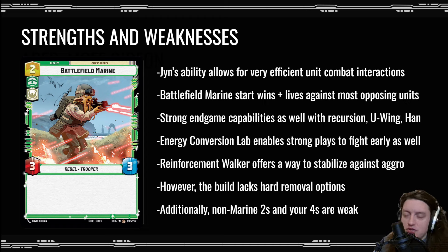The end game is really good with the recursion, U-Wing, Han, potentially Reinforcement Walkers and Home Ones, and ECL enabling strong plays to fight early in the game. The Rogue Operative in particular can sometimes be really strong with ECL. In terms of weaknesses, the build lacks any hard removal options — if the opponent gets out an Avenger and I don't have much board, it's very difficult to deal with. I can exhaust it with Leia or bring out small units to sacrifice to it, but I don't have a Vanquish.